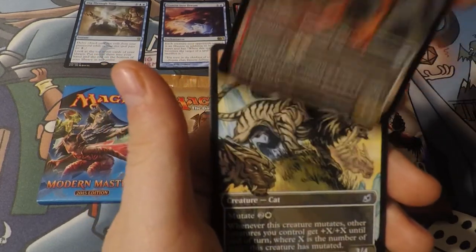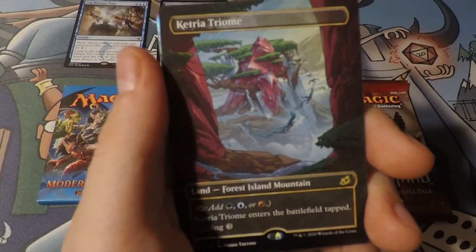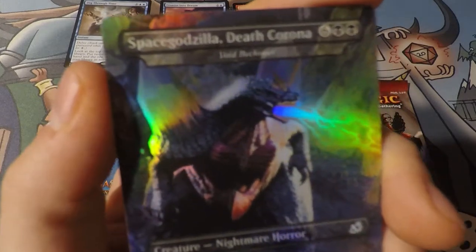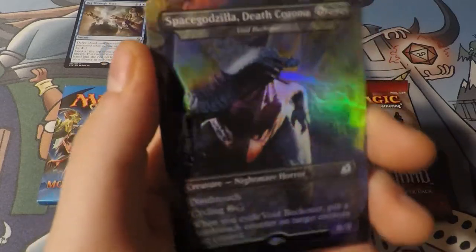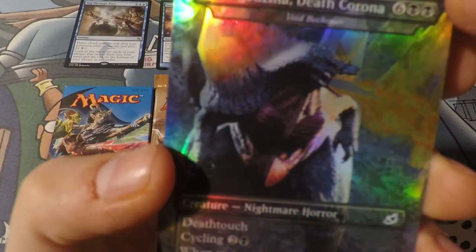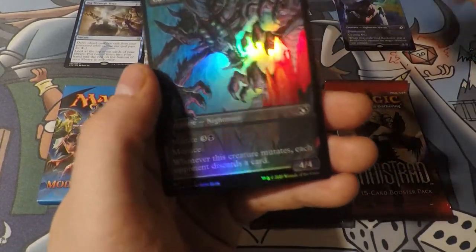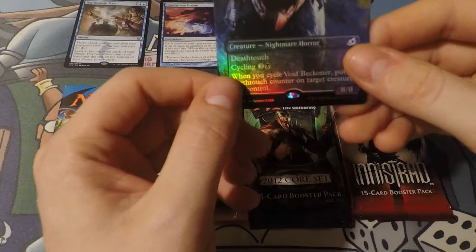This has the Godzilla cards in it, so hopefully we can get a good Godzilla card. Triumph - if only it was foil. Whoa - Space Godzilla Death Corona! In ten years this card's going to be worth a lot of money, I think. Collector's Boosters are one-print runs typically, so there will be no more that say Corona - they changed the name. So this is a one-and-only kind of card. And then it rounded out with a Cavern Whisperer. I think this is only like five or ten bucks right now.